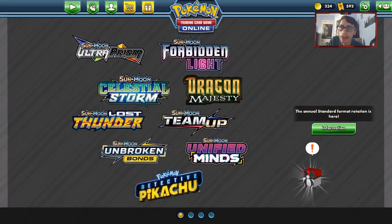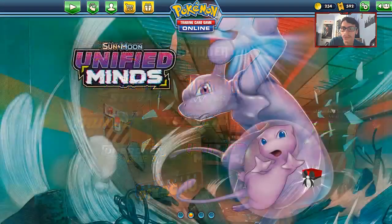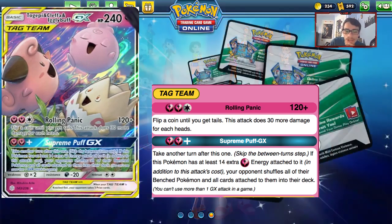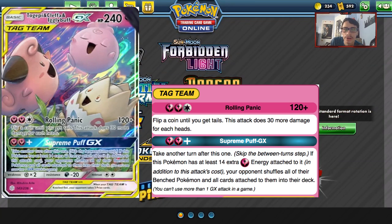Coming in at our number nine ranking, we have the triple tag team Pokemon — Togepi, Cleffa, and Igglybuff GX. Unfortunately, this card is very niche and there are better Fairy Pokemon. Its attack Rolling Panic does 120 damage; flip a coin, tails does 30 more damage. We do have Will coming in this set, which lets you re-flip coins, but even then it's not worth it. The damage output is just not good enough.